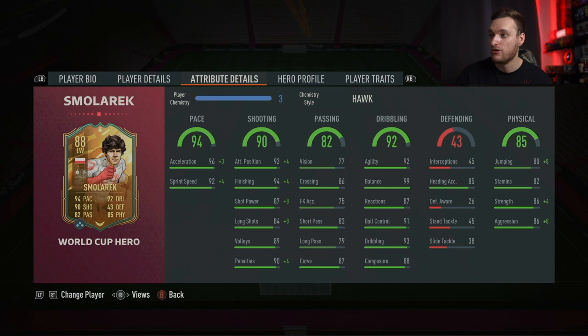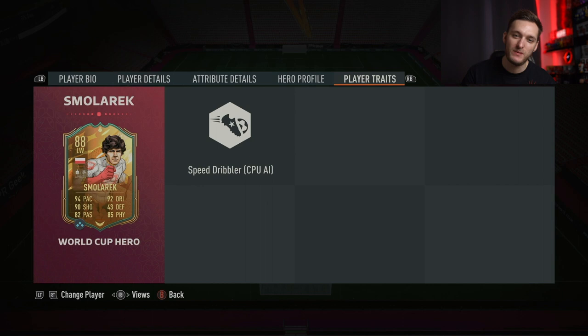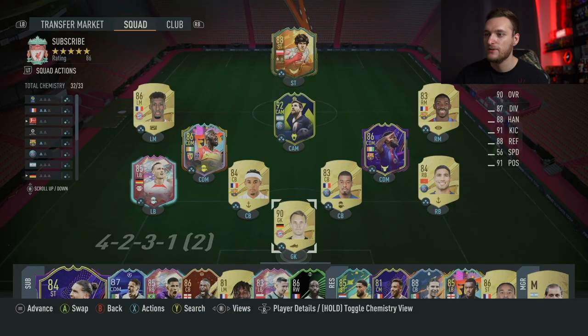Looking at player traits, he only has the speed dribbler trait, which is another downside. He doesn't have outside of the foot shot or technical dribbler. That is a bit of an issue with Smolorek, but it's not really that noticeable in game because he can shoot on both feet anyway. He doesn't need the outside of the foot shot trait — it would just be nice. Playing him as a striker, you don't really do the skill move drag-backs that much, so I didn't find that too much of an issue. Let's get into the gameplay.